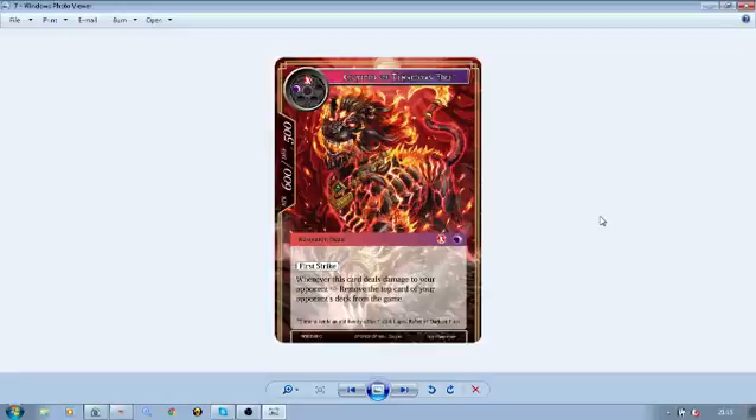Next up we've got Cryptid Tenacious Fire — a two-drop dark and fire, 600/500 Beast with first strike. Whenever this card deals damage to your opponent, remove the top card of your opponent's deck from the game. This is more helpful for Lapis because it's not an enter effect — it's whenever it deals damage to your opponent, which is very nice. You'd try to coax your opponent to block with stuff, then sneak in with this card and nibble away with the jaws of this tenacious fiery beast. I also like the flavor quote at the bottom: 'time to settle an old family affair' — says Gil Lapis.